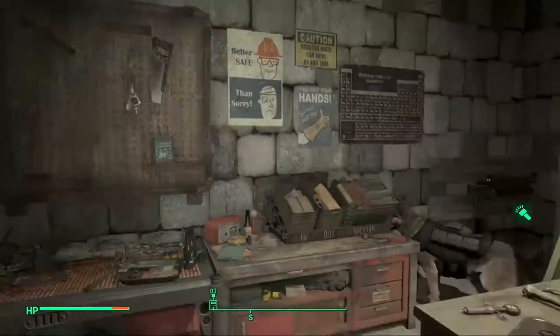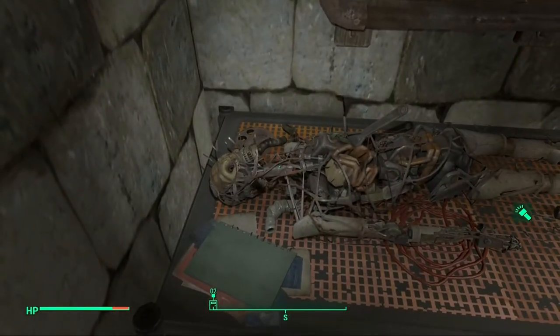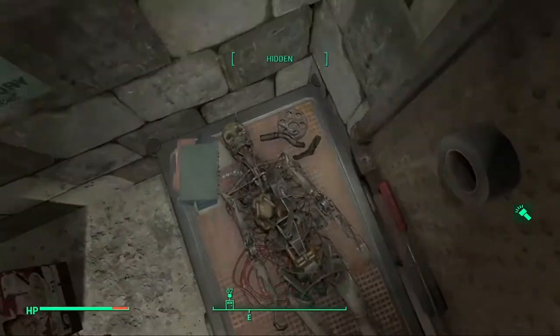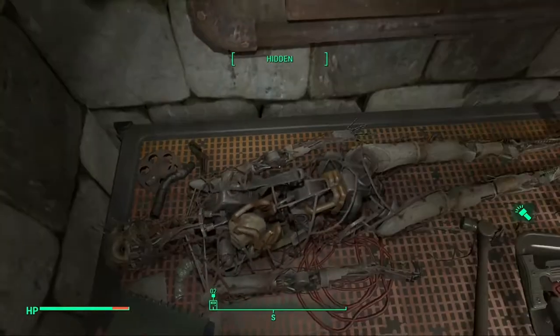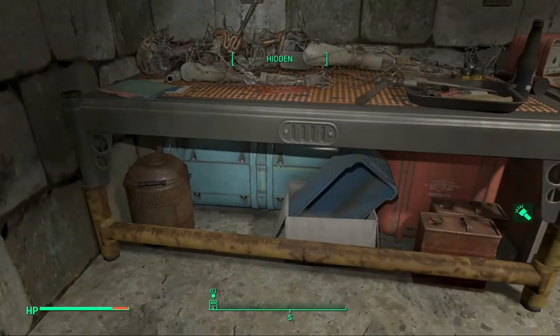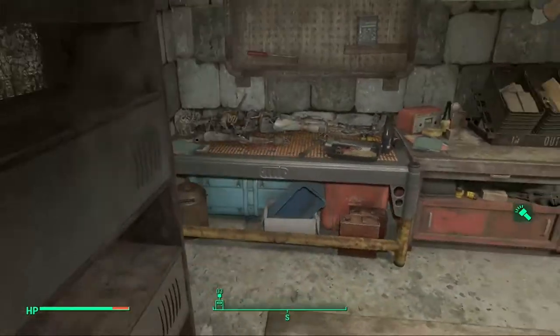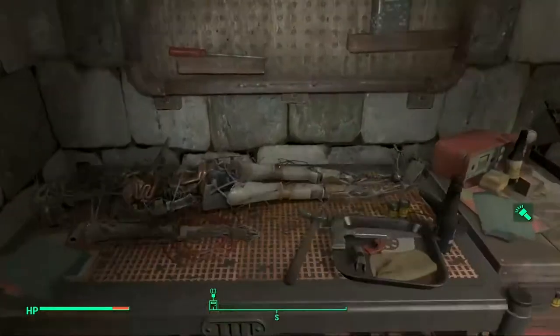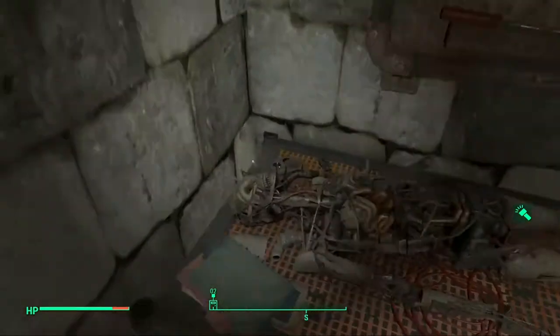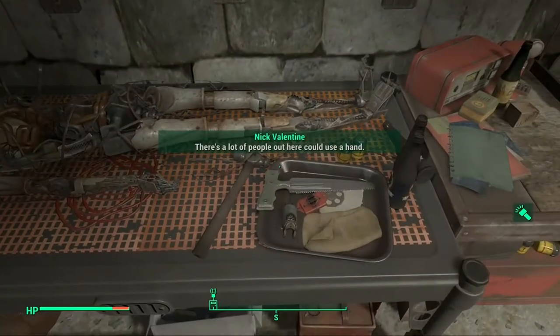There's a tool rack. And this right here is also super cool — it's like a little synth operating table and it looks so cool. There's all the clutter down here, and like I said, these two going together look really nice. It looks like Ark was tampering with the synth — I think it's a Gen 1 or Gen 2.